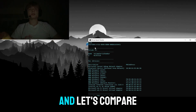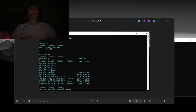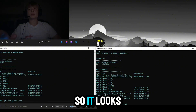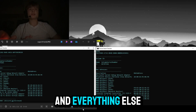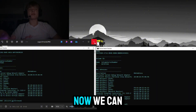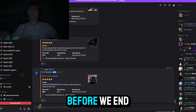Let's run the serial checker again and compare our serials to the ones we saved. The UUID is different, the volume ID is different, and everything else is different — that means we are officially un-hardware ID banned from Valorant. We can now go ahead and play without getting those annoying banned messages again. Let's go! Let's read some of the vouchers before we end the video.